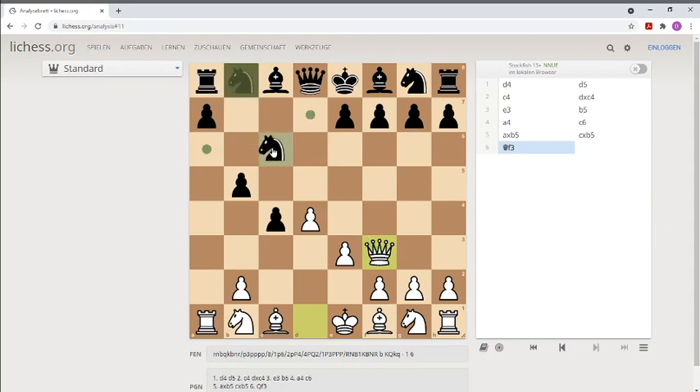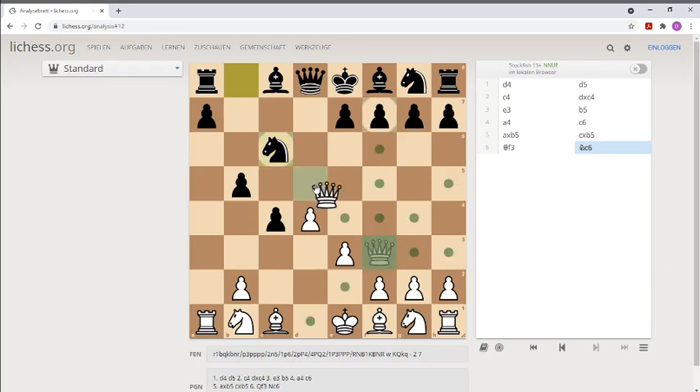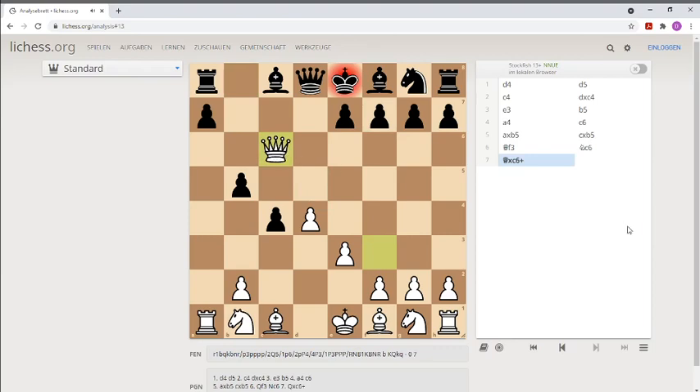There is nothing he can do. Even if he puts some piece in between, you simply take it. And after Queen f3, black can give up the fight — it is over. This is a very winning position for White.